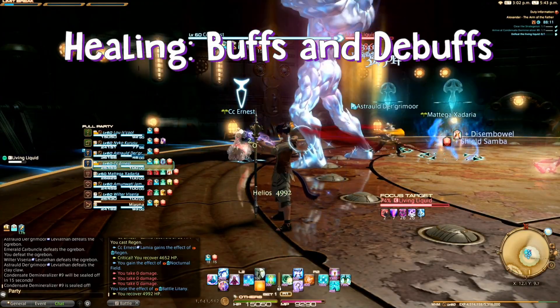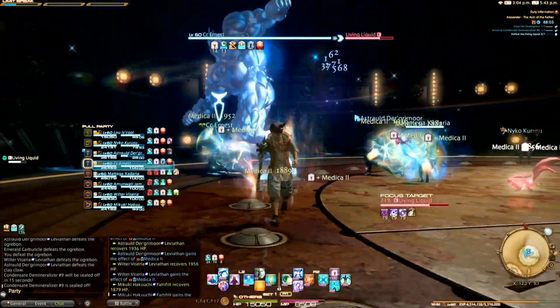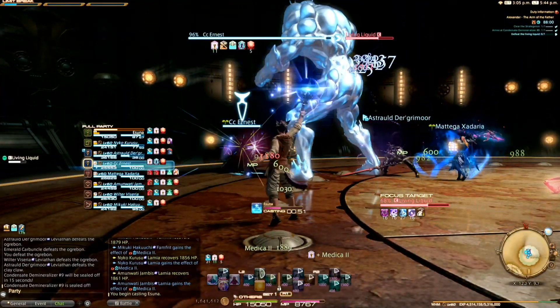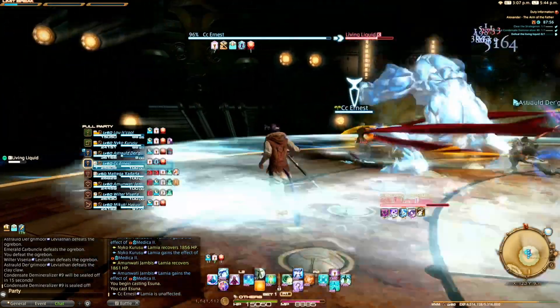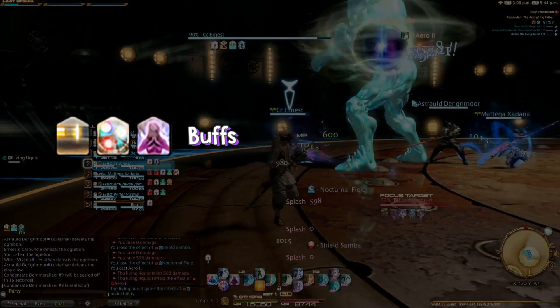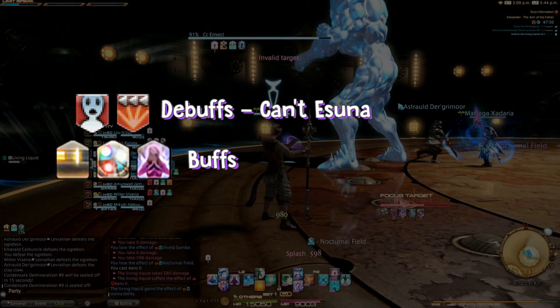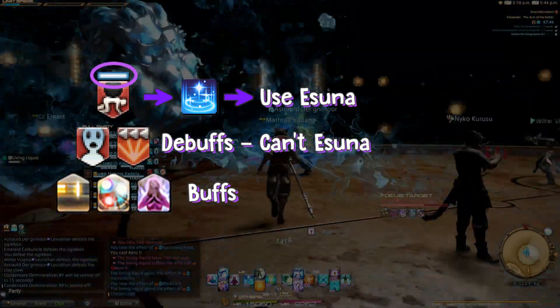Healing can be overwhelming, especially when you don't really understand what all this mess is. When I started healing I had a terrible time figuring out what was a buff, what was a debuff, and what I could even remove with Esuna. Thankfully it's super easy when you know what to look for. An icon with an up arrow is a buff, a down arrow is a debuff, and a debuff with a blue line at the top means you can remove it with Esuna.